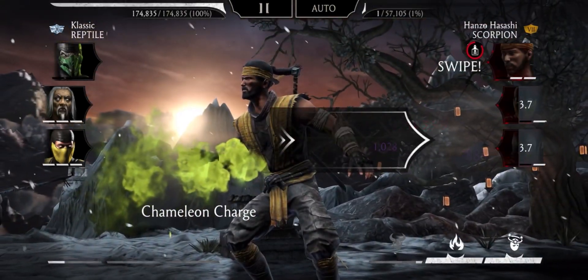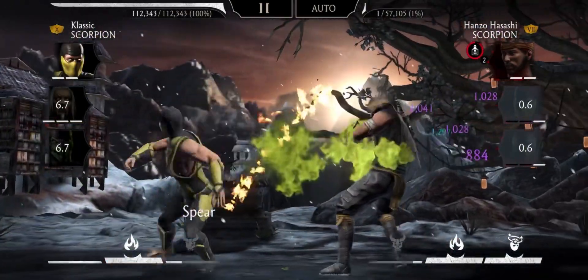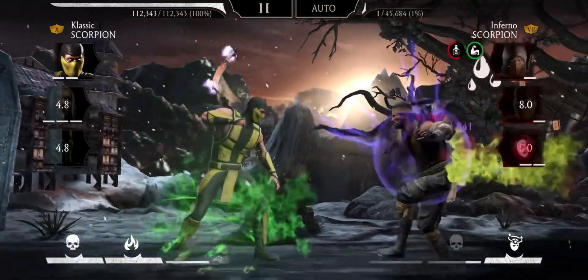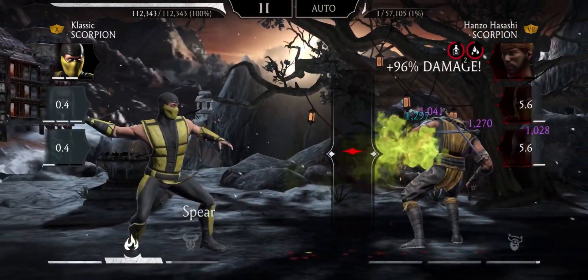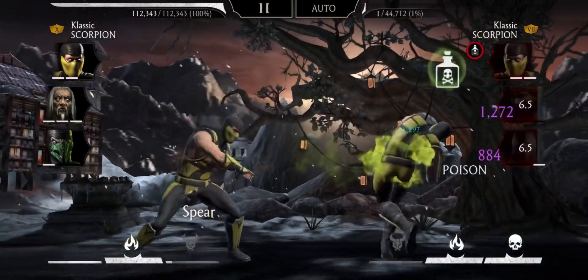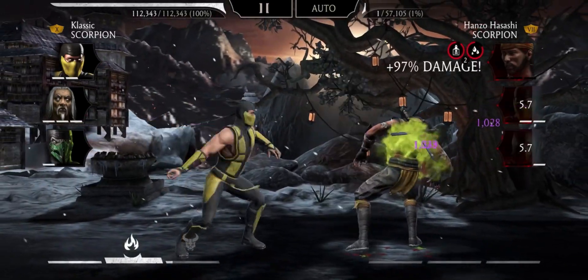The strategy is to use Scorpion's special 1 with no basic attacks. We have a 70% chance of fear on a special 1, and when someone tags in we get 0.5 bar of power. Reptile also has an 80% chance to apply poison, and because of poison we have a chance to gain even more power from his epic piece. As you can see, I've been spamming special 1s and I have unlimited power.